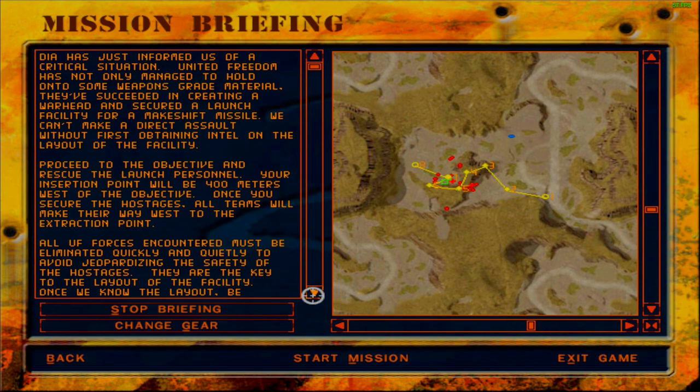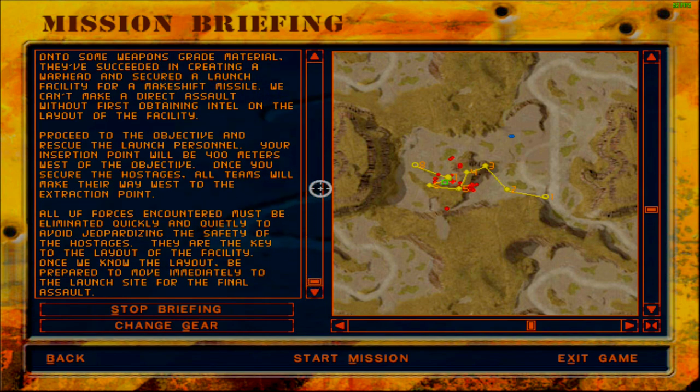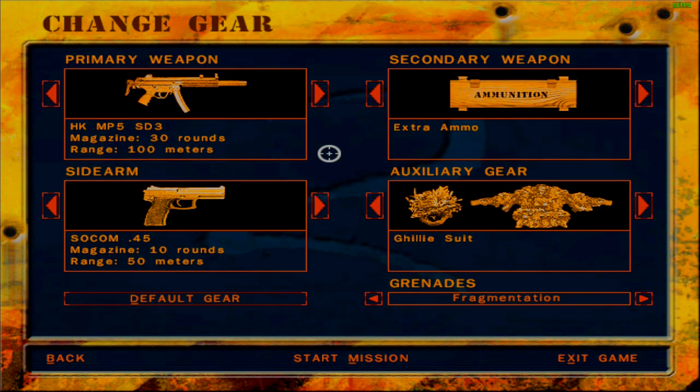DIA has informed us of a critical situation. United Freedom has not only managed to hold on to some weapons-grade material, they've succeeded in creating a warhead and secured a launch facility for a makeshift missile. We can't make a direct assault without first obtaining intel on the layout of the facility. Proceed to the objective and rescue the launch personnel. Your insertion point will be 400 meters west of the objective. Once you secure the hostages, all teams will make their way west to the extraction point. All enemy forces encountered must be eliminated quickly and quietly to avoid jeopardizing the safety of the hostages. They are the key to the layout of the facility — once we know the layout, be prepared to move immediately to the launch site for the final assault.